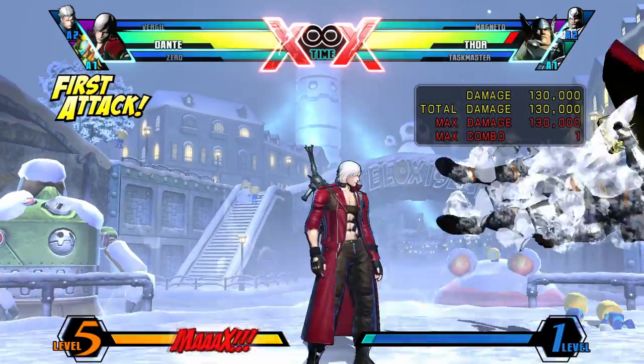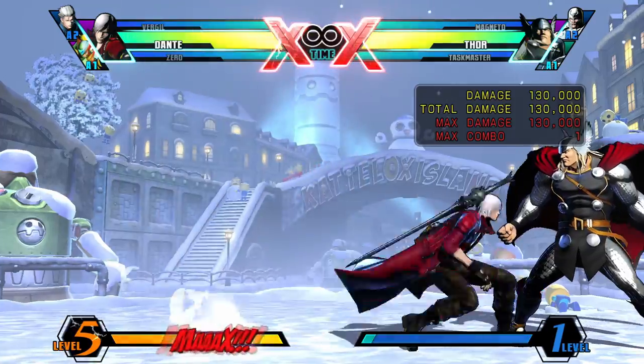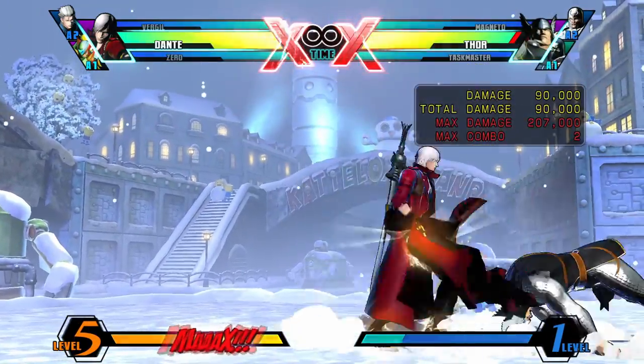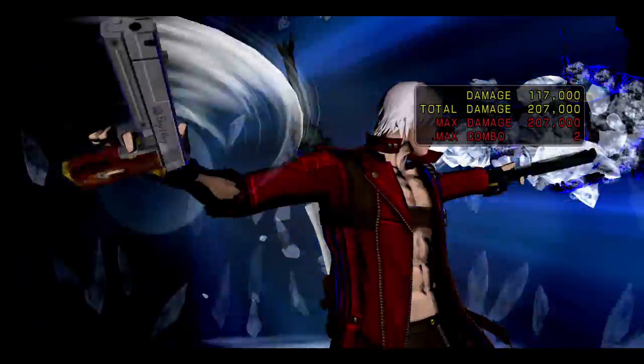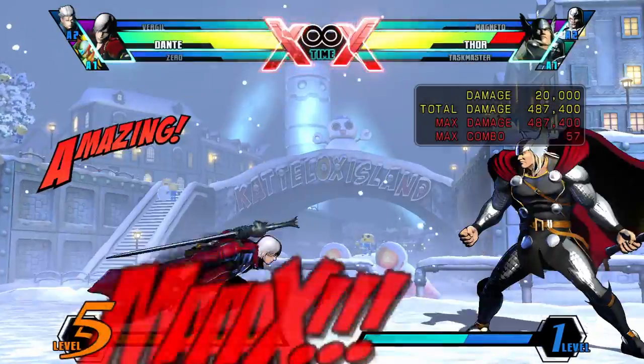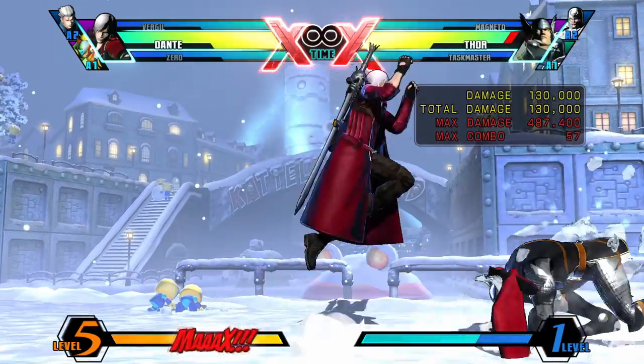Performed with Quarter Circle Forward and Medium twice, Million Carats is another OTG option you'll never use in neutral. There is no reason to use this move if the enemy is far away from you, as it will miss and leave you open for punishment. If the opponent is on the ground, try using Million Carats into a super for an easy conversion.